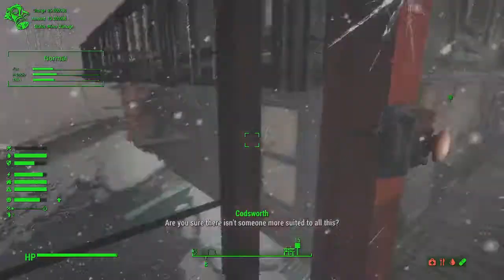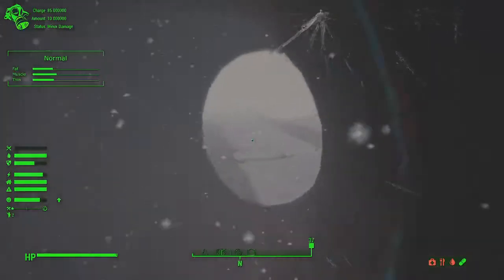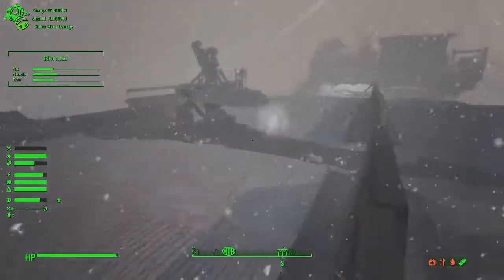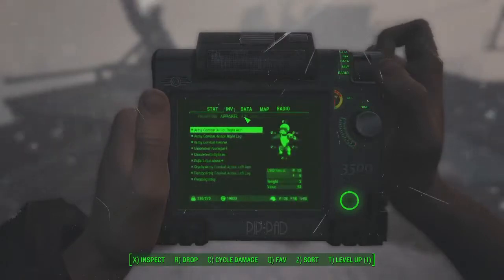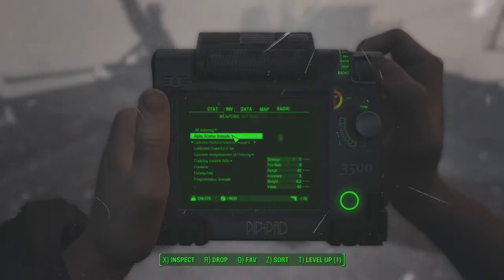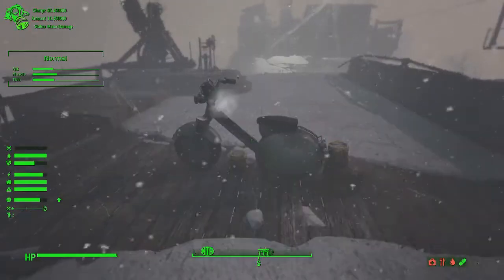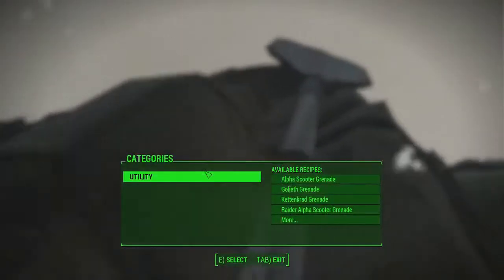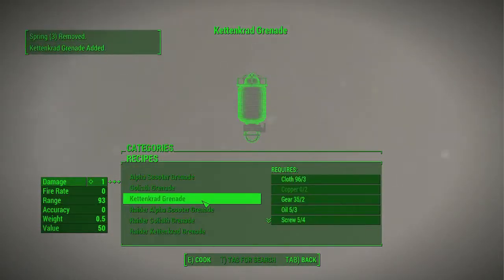Are you sure there isn't someone more suited to this? Alright, so we've crafted two grenades — the Alpha Scooter Grenade and the Goliath Grenade. Alright, so we also want to make the Kittencrab.